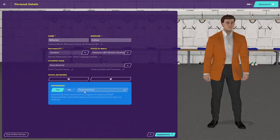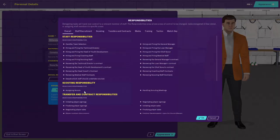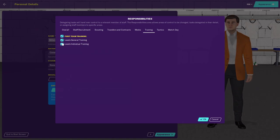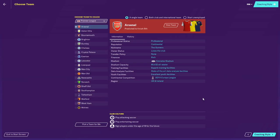Staff responsibilities dictate how much time you'll spend micromanaging your team. I keep the major responsibilities for myself and delegate most of the training, the management of youth teams, the scouting, and the press conferences to my assistant manager. I've found coaching style to have only moderate impact — just pick what you'll be primarily focusing on and you should be fine.